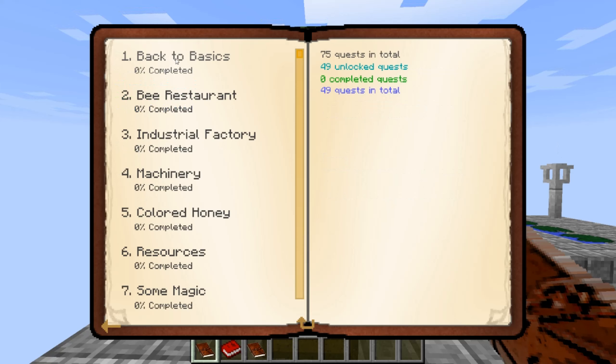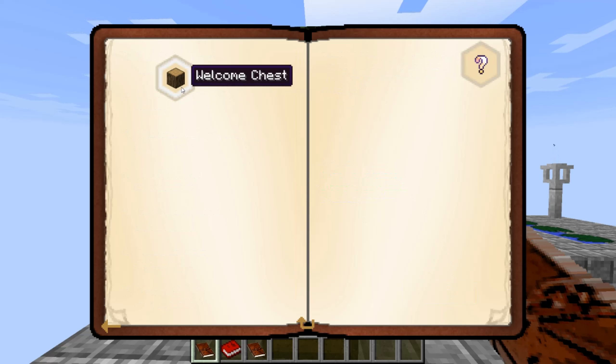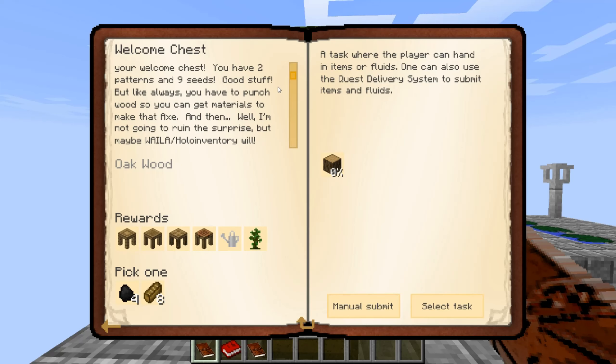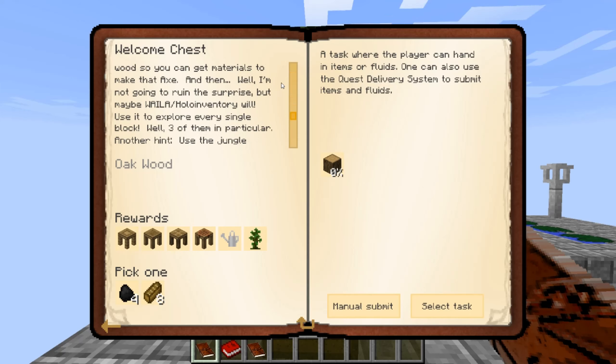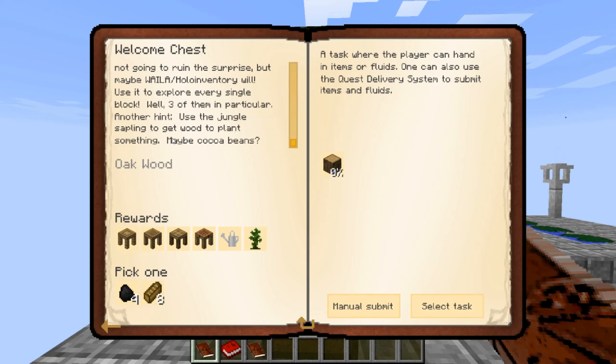So chapter one - it said to start with Back to Basics. There are two quests in total. The first one is the welcome chest. You probably saw a chest - that's your welcome chest. You have two patterns and nine seeds. But like always, you have to punch wood so you can get materials to make that axe. I'm not going to ruin this prize, but maybe Wayla or hollow inventory will. Use it to explore every single block - well, three of them in particular. Another hint: use the jungle sapling to get wood to plant something, maybe cocoa beans.